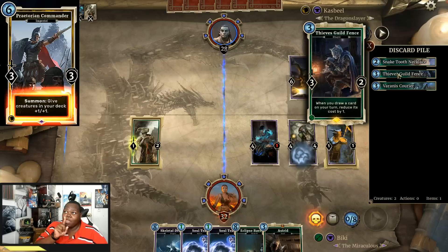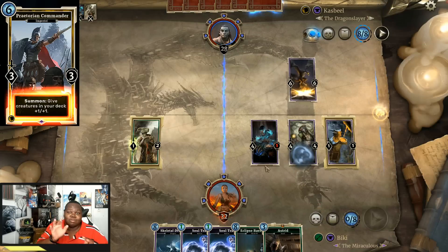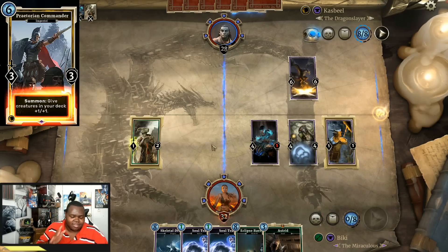The gameplay you're watching right now shows me winning against Alduin. Alduin comes out, wipes everything, and I still win the match — it's crazy. I have some really wild games with this deck.